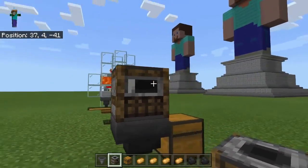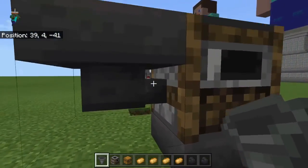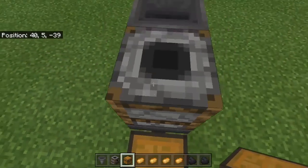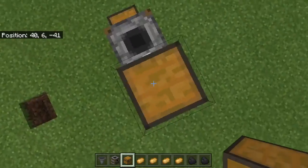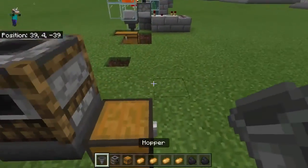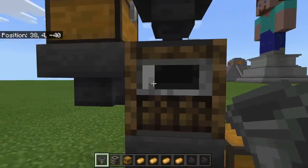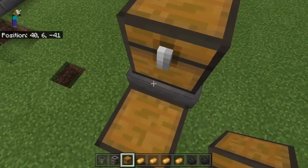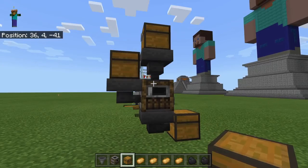Now you want to place a smoker on top. Then go to the back and place a hopper — you can see it's connected to the smoker. Climb up and shift-place your hopper right there into the chest. Then up here you're going to want to place another hopper connected to that, or the smoker. Then place your large chest on top — and boom, that's it.